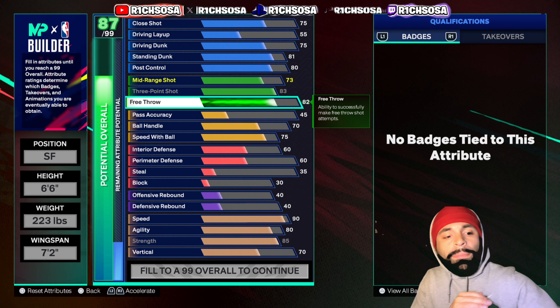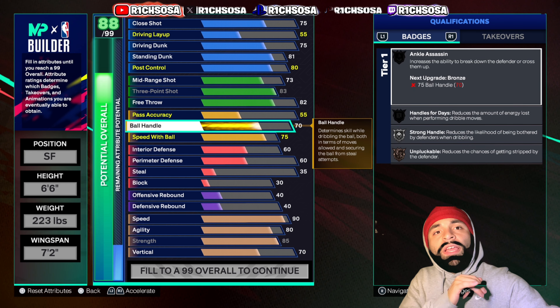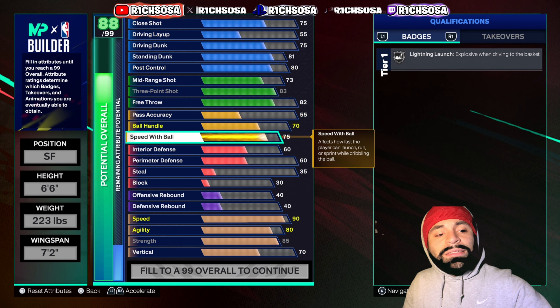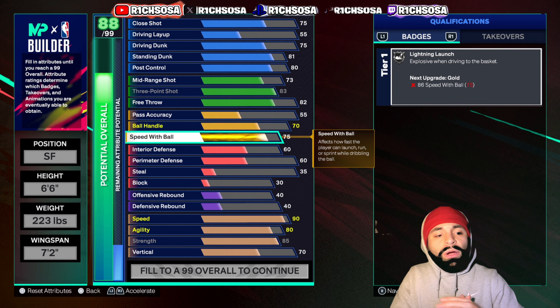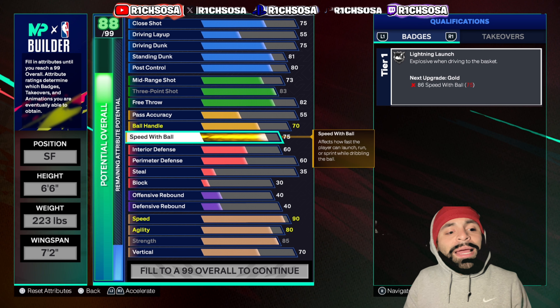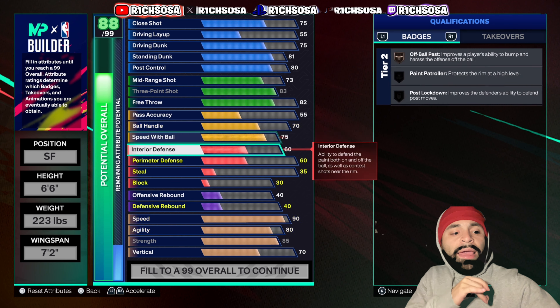For playmaking, pass accuracy goes with a 55, ball handle stays at 70, with speed with ball at 75. You do get some pro dribble animations, and all around this is definitely going to be one of the best builds you can make when it comes to being a defender.